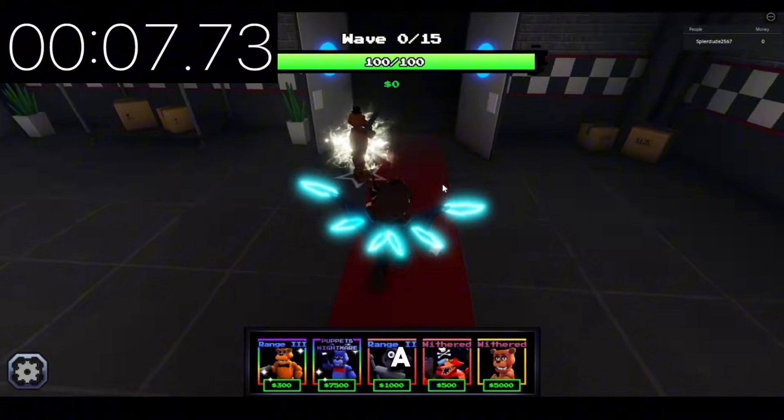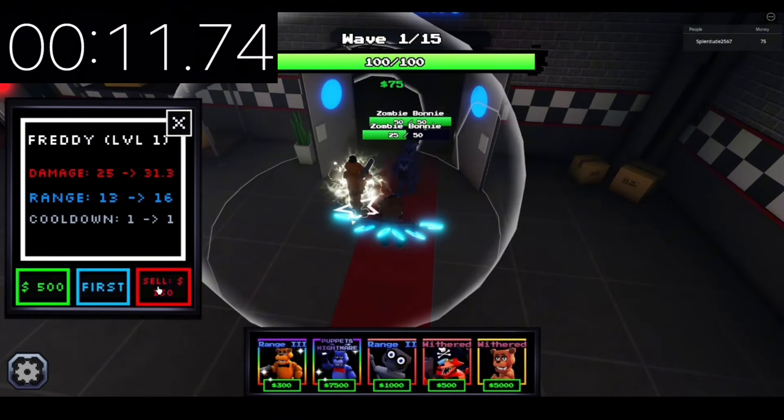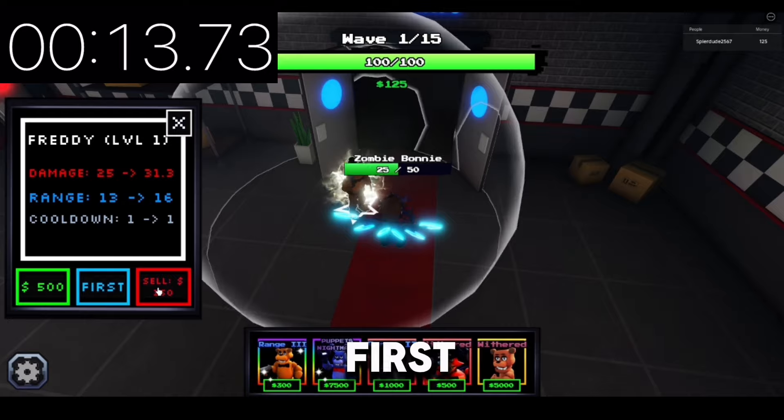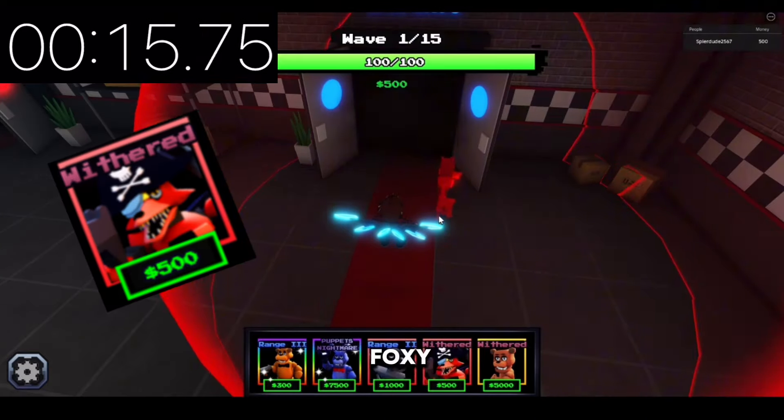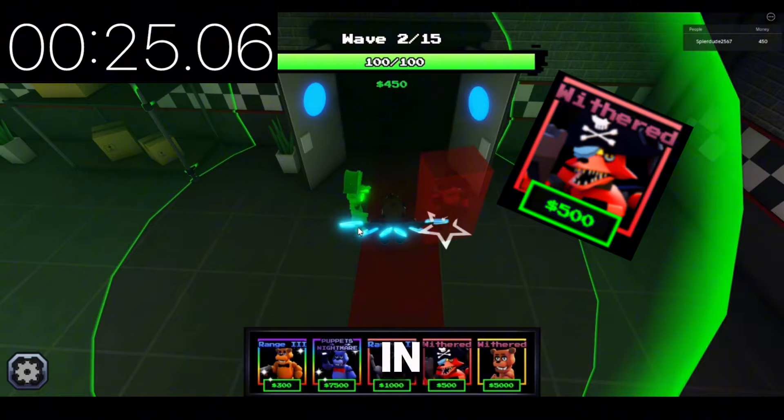The first tower you need is a Shiny Freddy with ranged enchant, but others work too. As soon as he defeats the first stage, sell him and buy a Pirate Foxy. After that, place two more Foxys in an L-like shape.